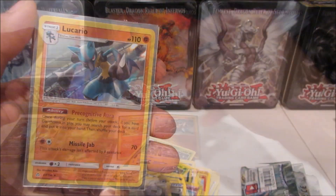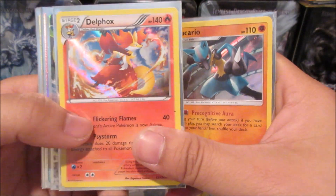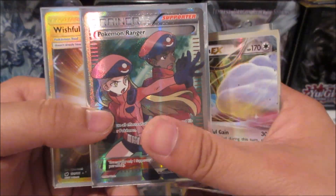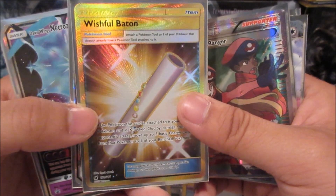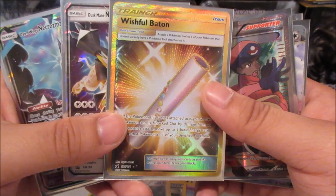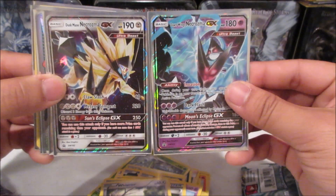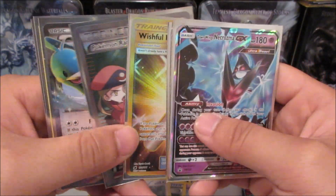Let's take a look at all the pulls. From the Dawn Wings Necrozma tin we got a Lucario holo — very cool — and a Delphox holo rare, and sadly that was the only holo from that tin. But from the Dusk Mane Necrozma tin we got the Altaria EX, the Pokemon Ranger Full Art — which was insane — and the Wishful Baton Secret Rare, which really caught me off guard. I think the only other time I pulled a Secret Rare was from some random pack opening, never from a tin. For the promos we got Dusk Mane Necrozma GX and Dawn Wings Necrozma — they make a really cool picture together. Thanks for watching, don't forget to like, share and subscribe — this is Zero Dragon and I am signing out!